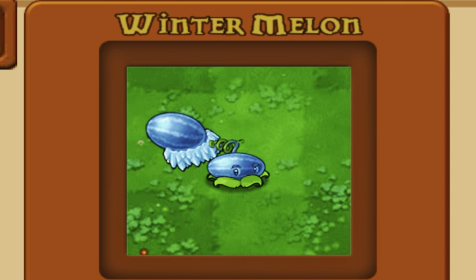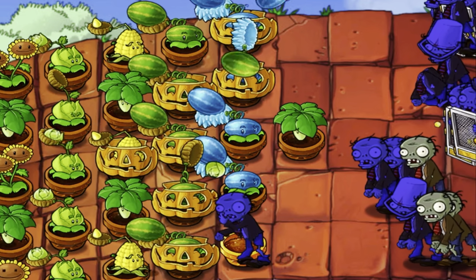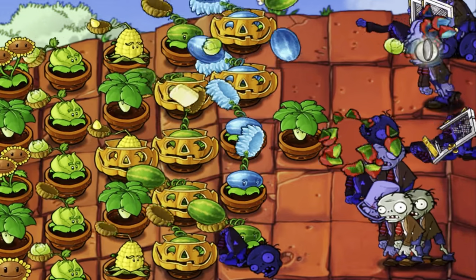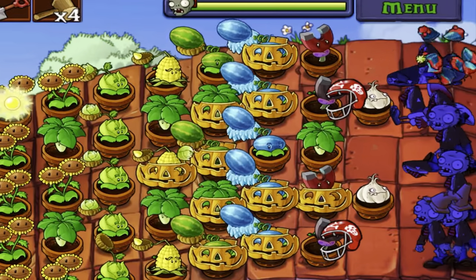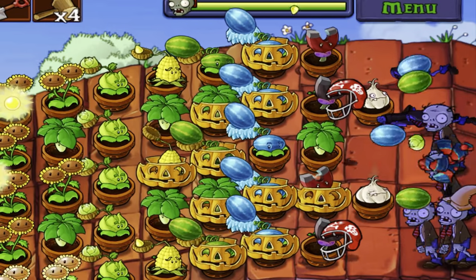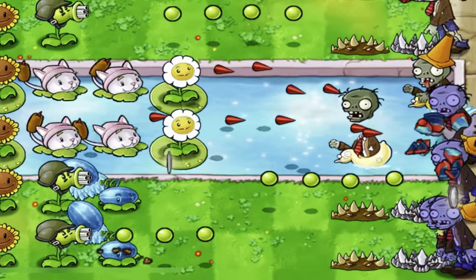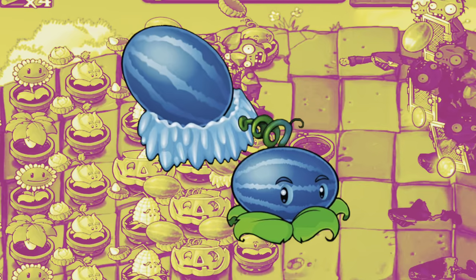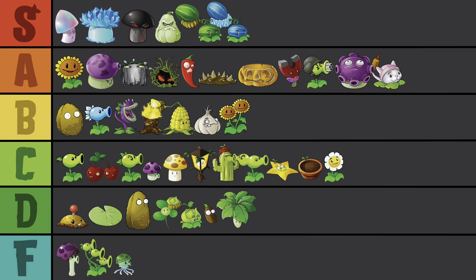I love the Melon, so Winter Melon is no surprise to anyone. Not to mention it's one of the best plants in the game, dealing major splash damage and slowing everything that gets hit. Just five of these bad boys is enough to keep the zombies at bay. It costs quite a lot to get them out there, so they aren't really reasonable in the main story, but endless levels are where they really shine. Also my favorite color is blue, so — S-tier.